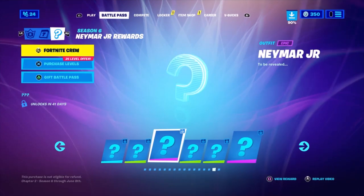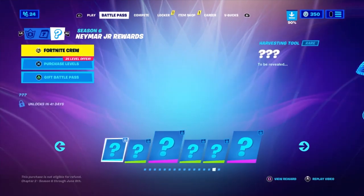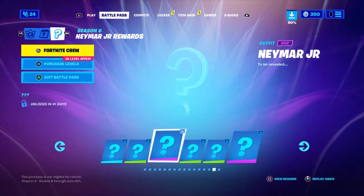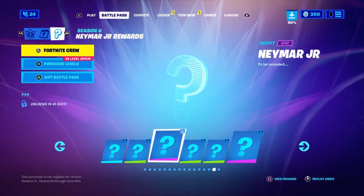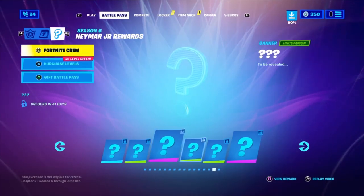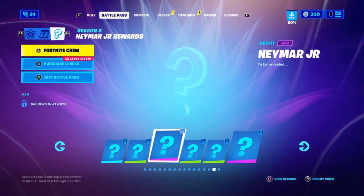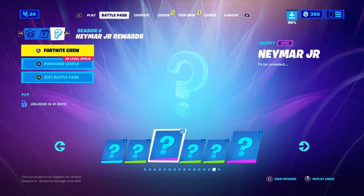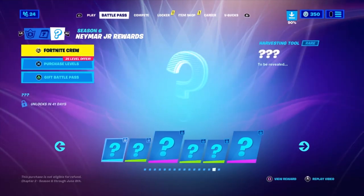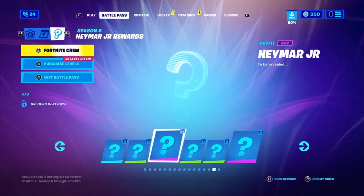For number three, Namor Junior is coming to the game. It's actually the secret skin for the season. There's a bunch of different stuff that comes along with it, unlocking over 41 days across two pages — including a glider, a pickaxe, loading screens, and a lot more as part of a whole entire set. It's not fully clear if it's just Namor Junior as a solo skin or if there'll be other skins involved.